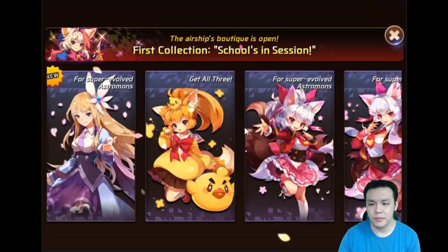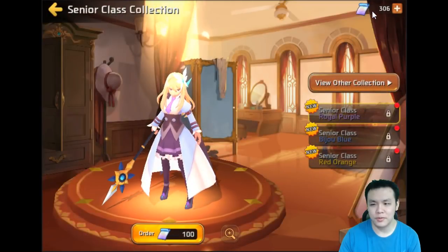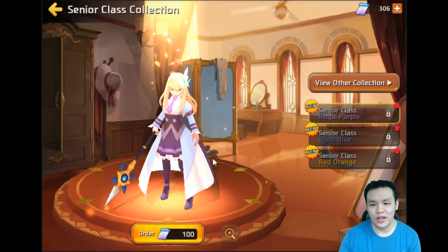I never actually bought the Miho skins. I spent a little bit of money to buy the package to get 300 fabric. And this will allow me to buy three of the Super Evil skins. So I'm going to buy the three skins that I actually have the monsters of.